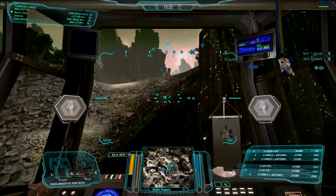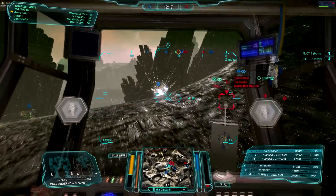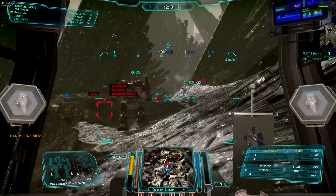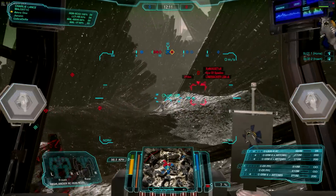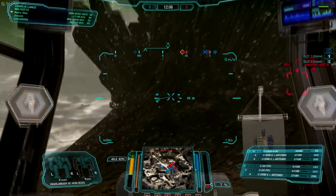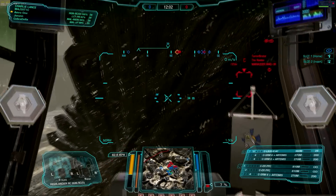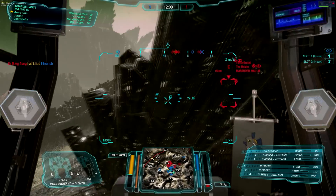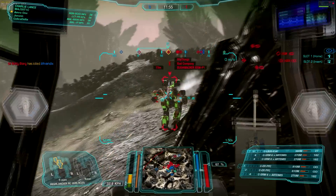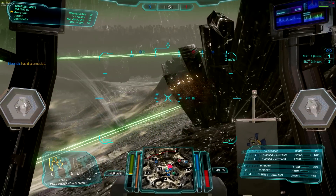We're going to try and stick around the fortress. We do have some friendlies with us, and we are getting some PPC fire from behind — probably a light mech given that speed. A lot of their team is actually focusing over here. We're going to peek our way around towards Delta 6 — and there's a Bushwhacker right in front of us. He's going to take two PPCs. Trying to slow his roll there, and he does realize a couple of us are here.